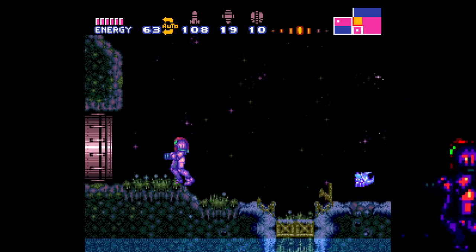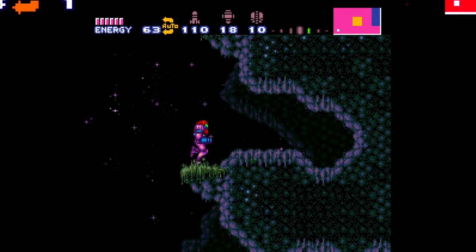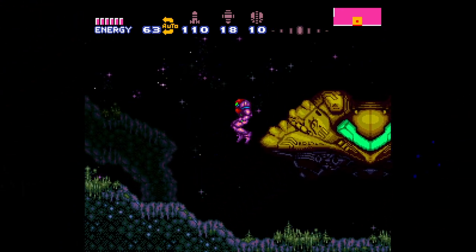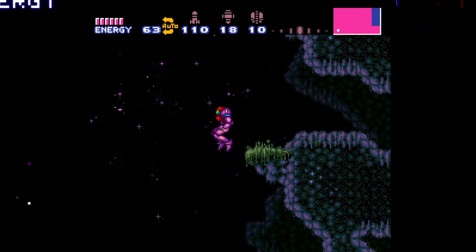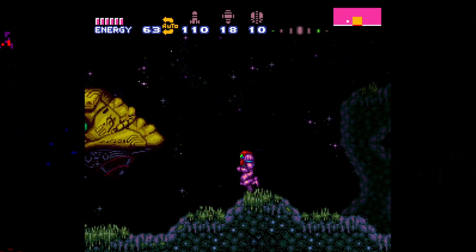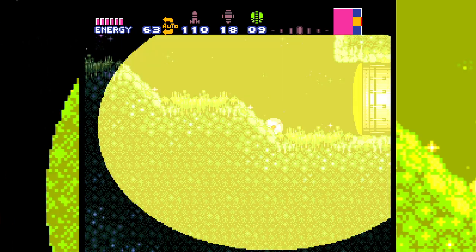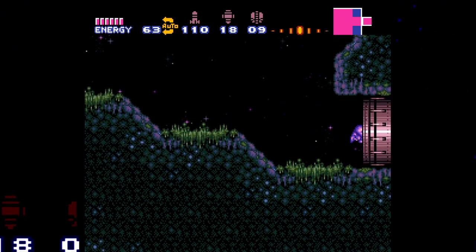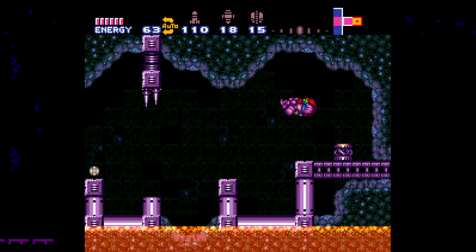All right, at this point we have to go back to Maridia. I just have to press R, I don't even have to press jump anymore - that's it, okay yeah I'm dumb. We could do this so easily - just shine spark across. Oh my god that was so sick, the shaking is so sick! Samus feels more like a badass now, you know what I mean.